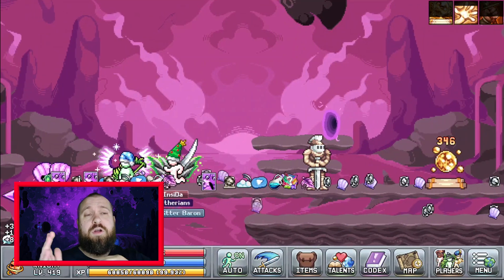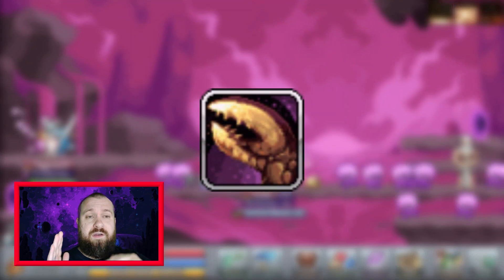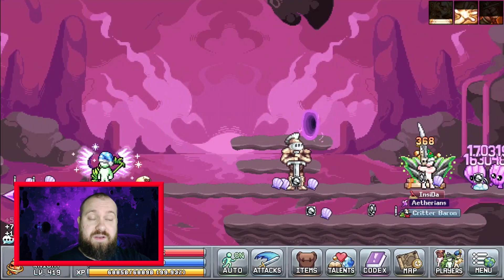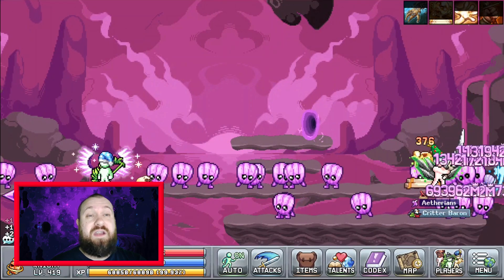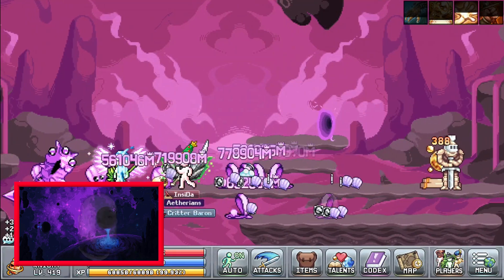Also make sure your Void Walker, Maestro, or whatever you have, has the Right Hand of Learning equipped and leveled up. Make sure their level is above your level in the current skill and you will get a massive efficiency gain. I've covered this in a previous video so go check that if you want to know more.